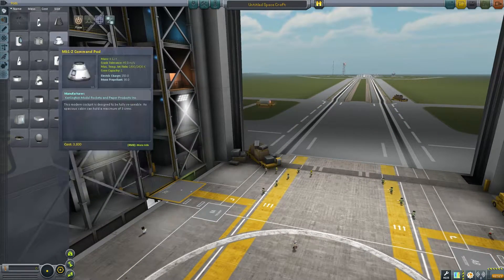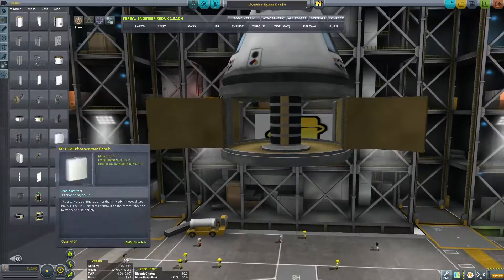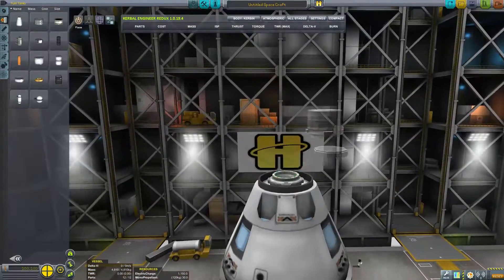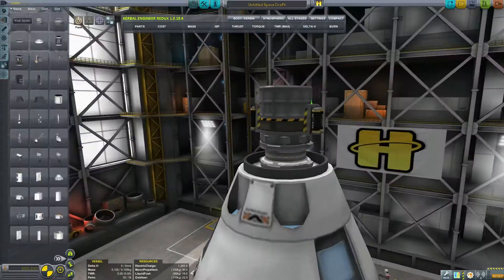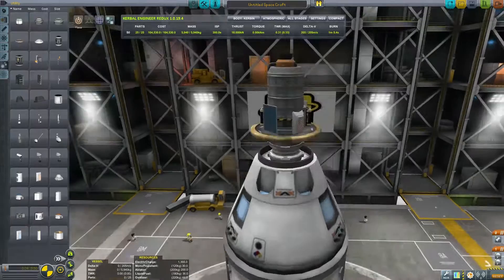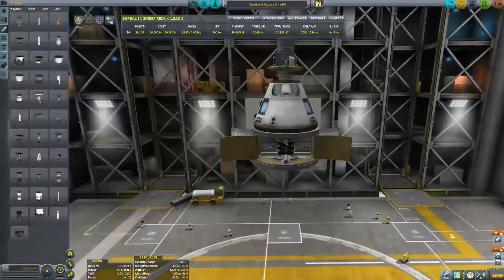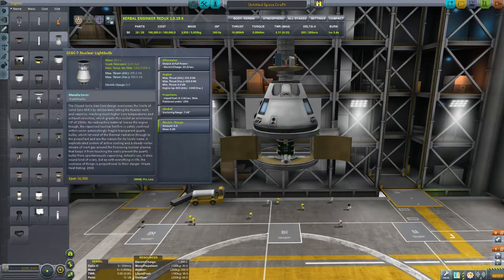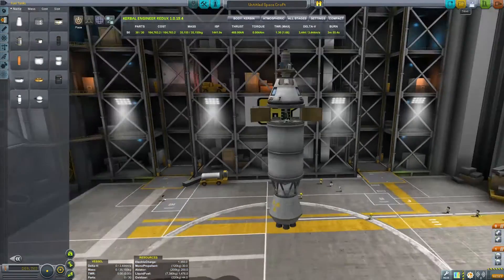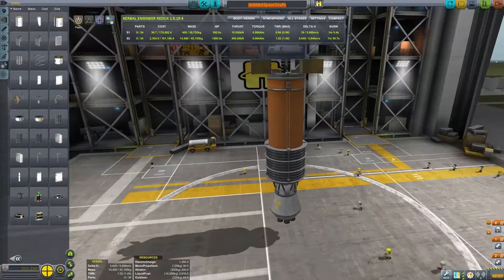Now it's time to build this rocket. I go with the standard three-person command module just to have a few crew members to make the mission feel more authentic. I create a service module filled with batteries and other essentials, then build a small drop pod to hopefully release into Cenaris's atmosphere. I also installed the Atomic Age mod, which has an extremely overpowered engine — I'll uninstall it for later episodes, but this is what I'm using for this one.